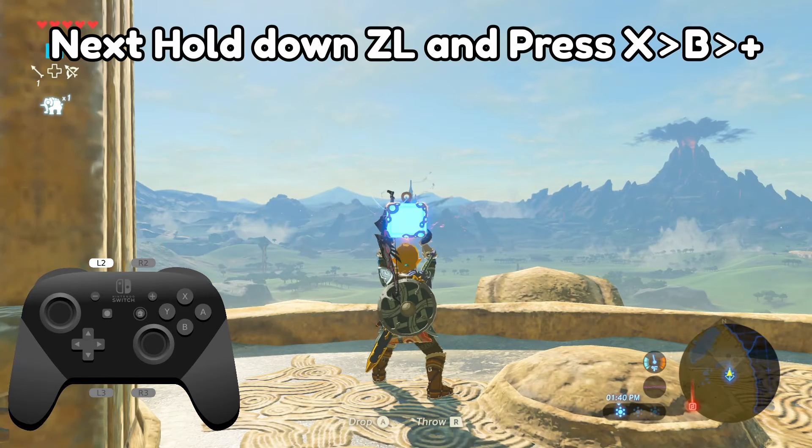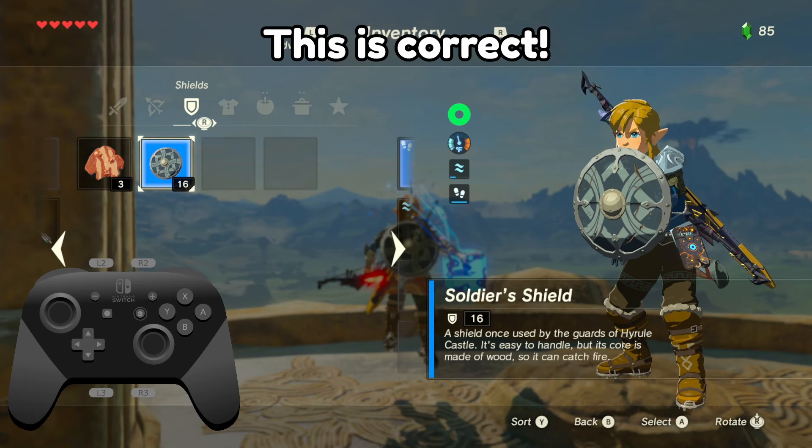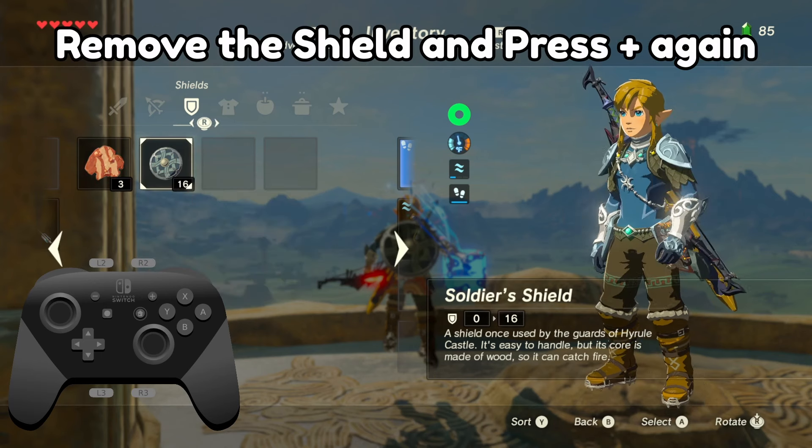Next, hold down ZL and press X, B, and plus. You'll notice now that the bomb is on Link's lower right hip. Press plus again.